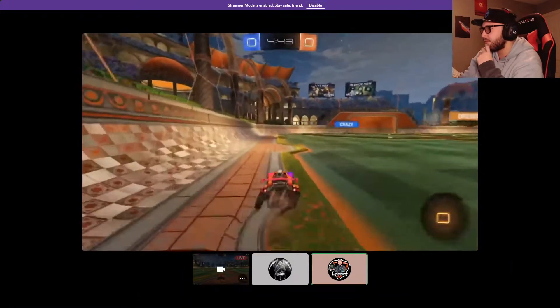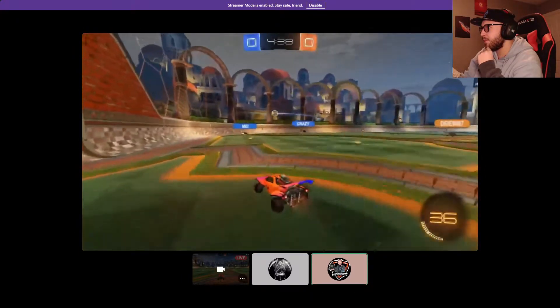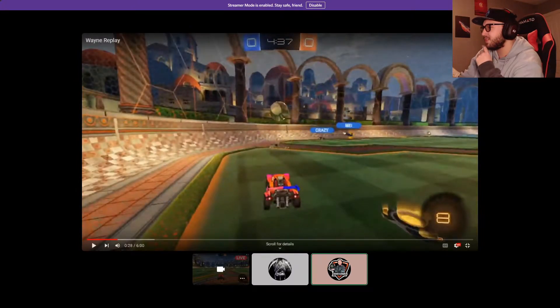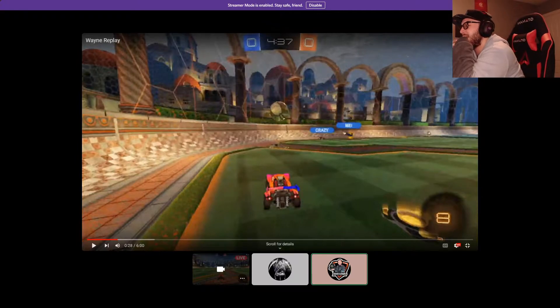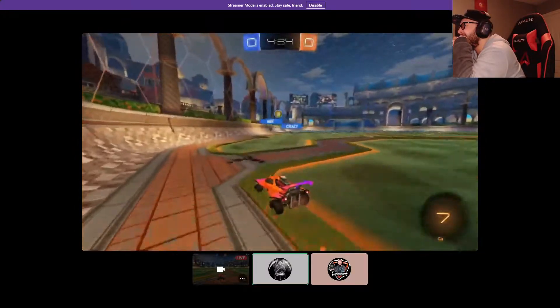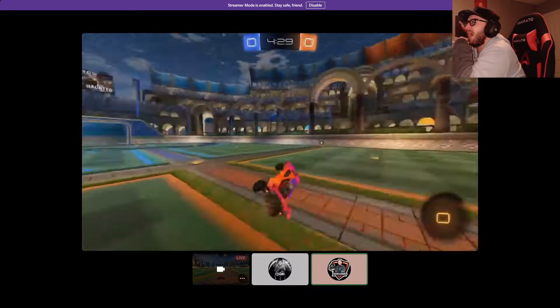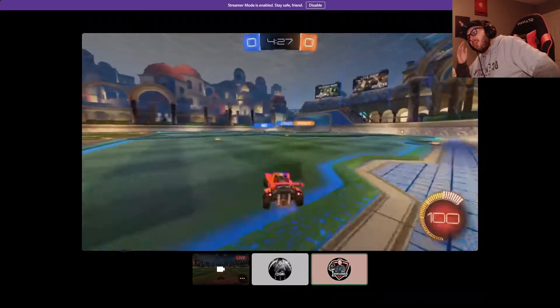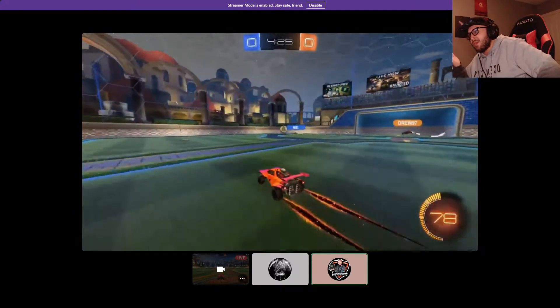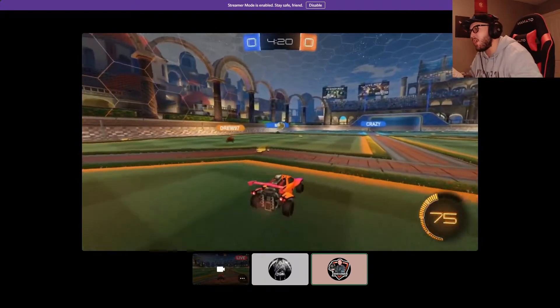That touch is just so wasteful. We'll go back a second and look at my touch going into the corner here. Pause it right before I hit the ball. Look at what the opponents are doing and let me know what I should be doing with this ball. I saw that when I was getting ready — oh my gosh, they weren't even facing me. Why did I just hit this ball away? I had eight boost and I'm like, well, here you guys go.